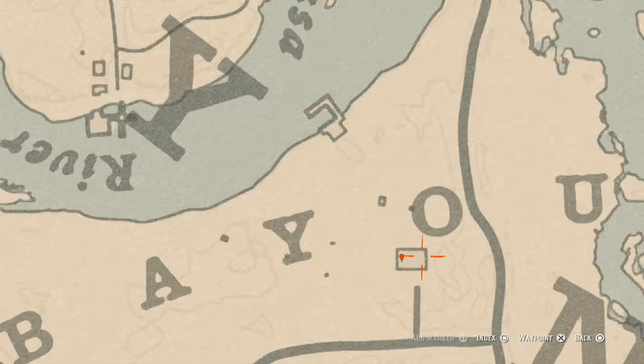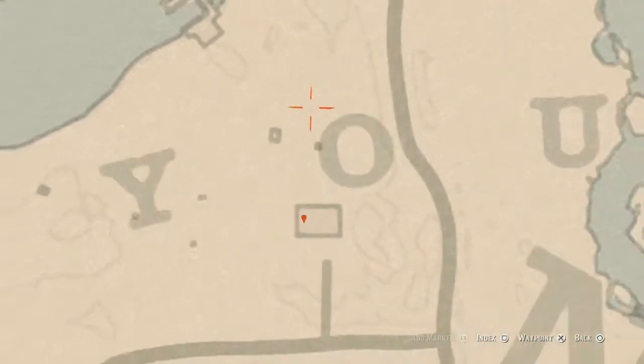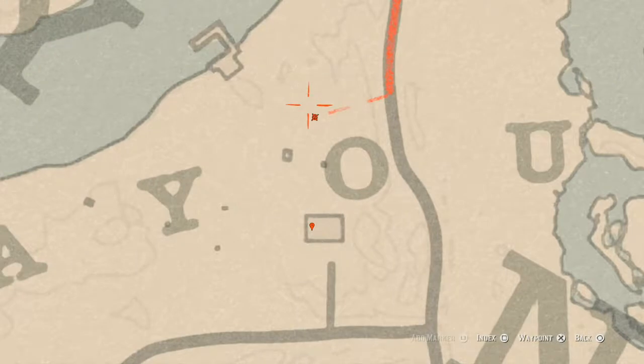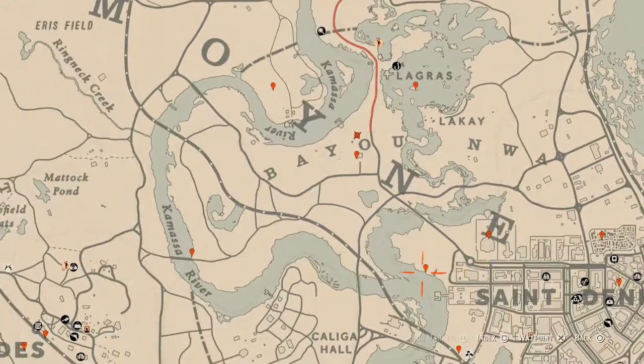Our next marker is inside this house — the lost jewelry is inside the chimney, and this item is a Durant Pearl Bracelet. When this item is inside the chimney, there's also an item right out back — as soon as you come out of the house, pull out your metal detector and head towards the big tree in the big backyard. Around the base of that tree you'll find another lost jewelry, which is randomized.